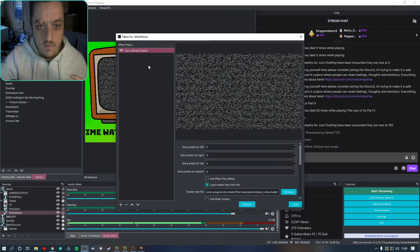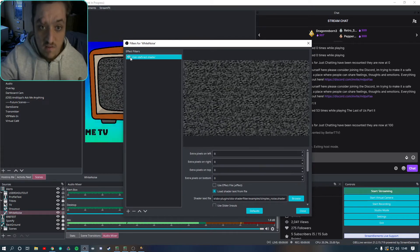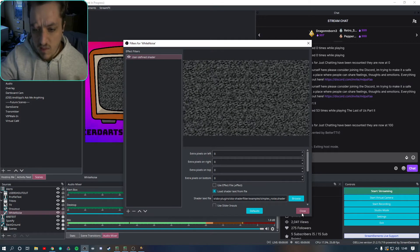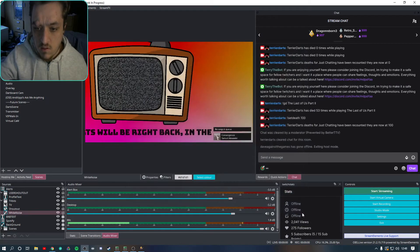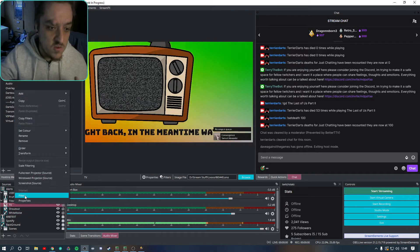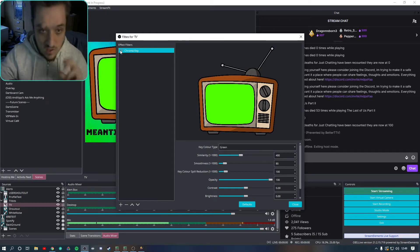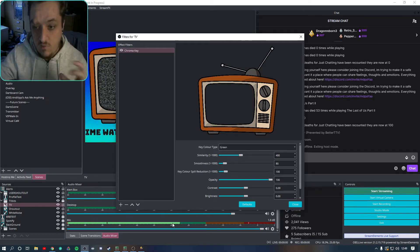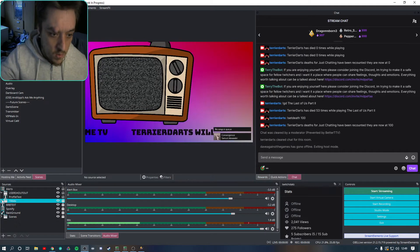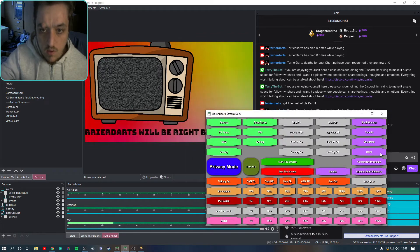If I show you the filter — this is what it looks like on, and if I take that filter off you can see it's just a white block. That's done with Stream Effects. The TV also has a filter — a green chroma key — which makes it see-through and that's why it looks like a proper TV.